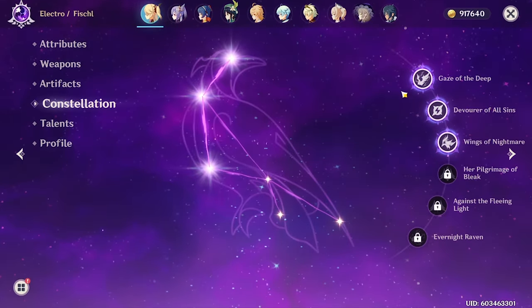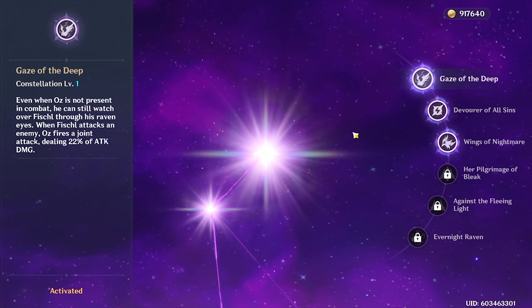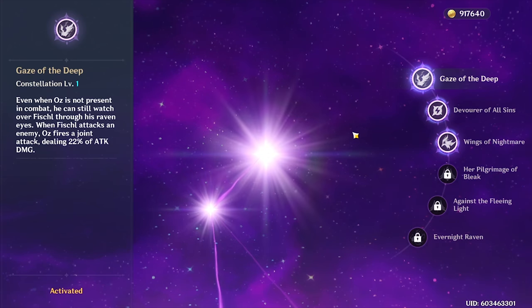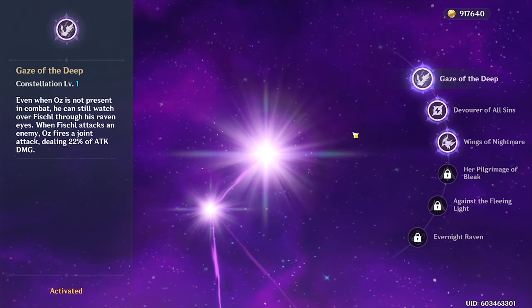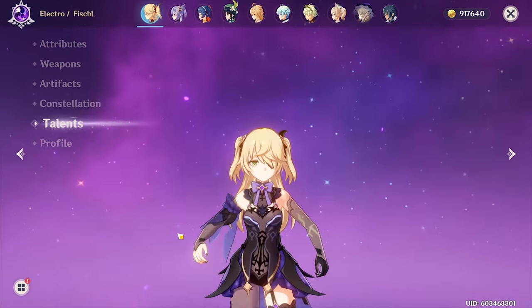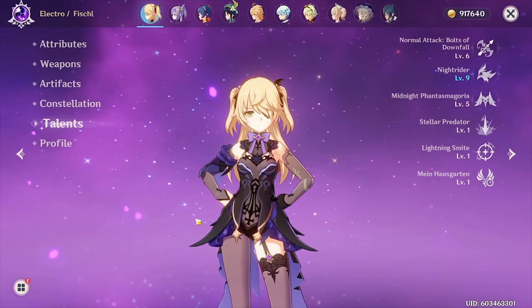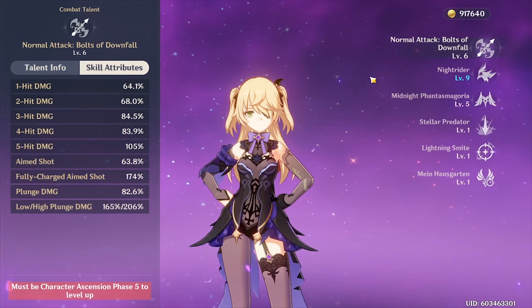For DPS Fischl, C1 is the most important constellation — it will immediately give you a sizable increase in damage. Outside of that, any additional constellations are not really necessary and just icing on the cake since they help increase your electro damage profile. Level all of your Fischl's talents to full, but always prioritize her basic attack talent before everything else.